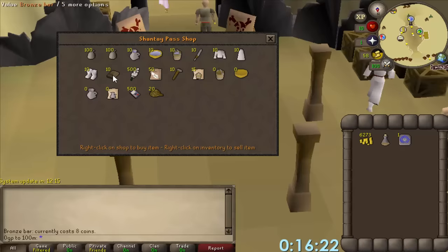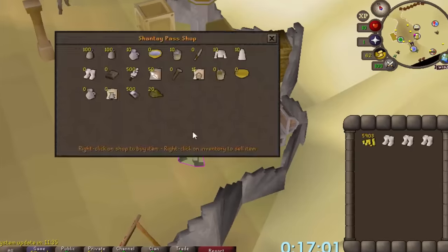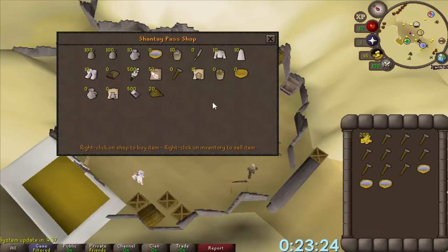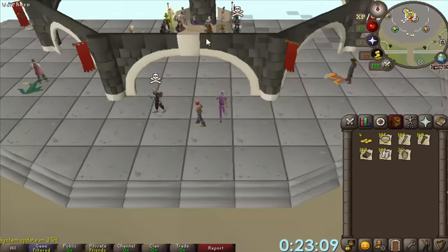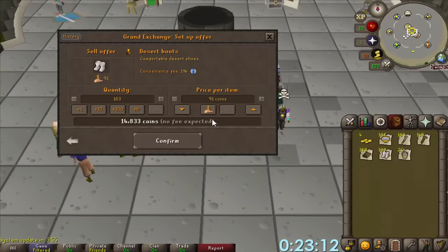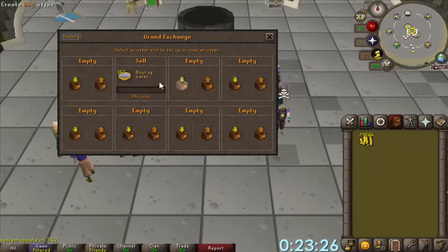Shanty's shop has a lot of items that go for significantly more on the grand exchange. And that's the last of the GP spent on a bunch of random stuff. To buy all this stuff took barely any time at all — actually pretty good for a shop method. Let's just bang all this in the GE and see what happens. About 80k.